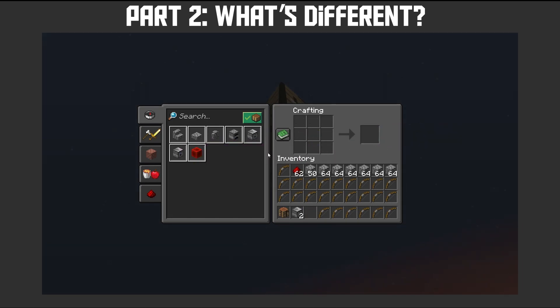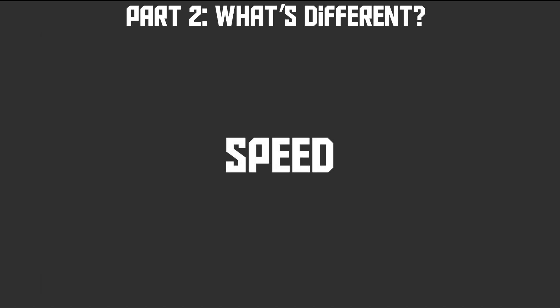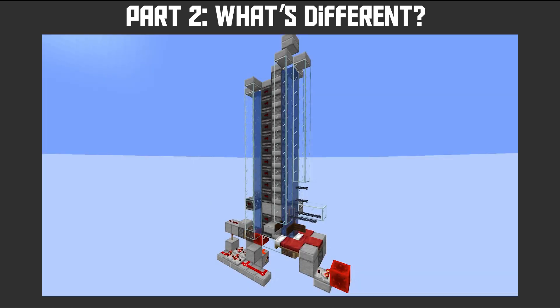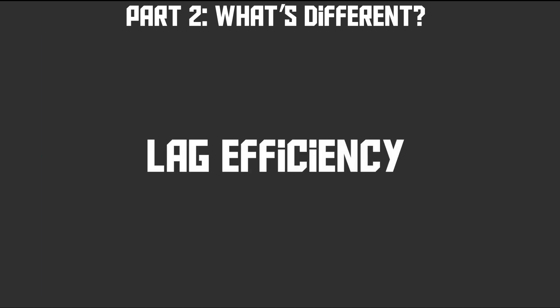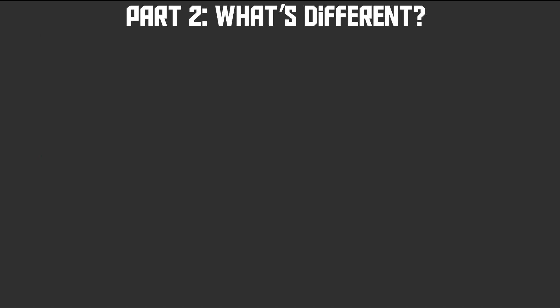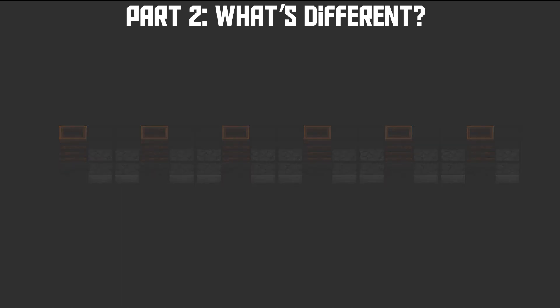These modules only have one dispenser and one bucket each. Second, speed — launch times are no longer hindered by bubble column formation. Once a module is triggered, the villagers start launching instantly. Third, lag efficiency: the NoobTech farm is completely free of redstone dust, and has lag-friendly wiring and covered hoppers to ease the strain on the server, both when idle or running.